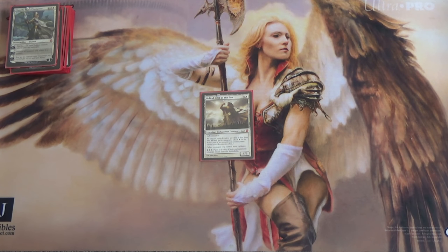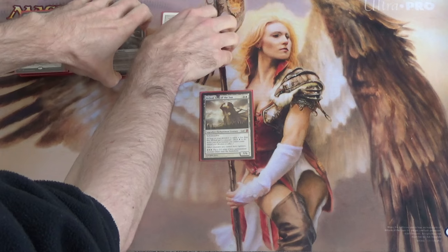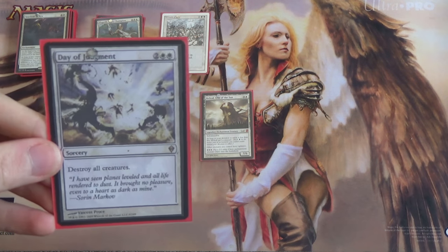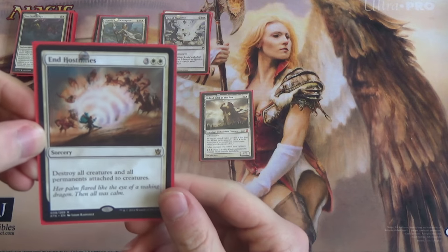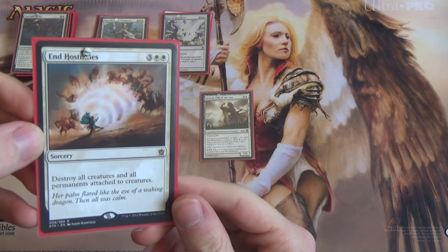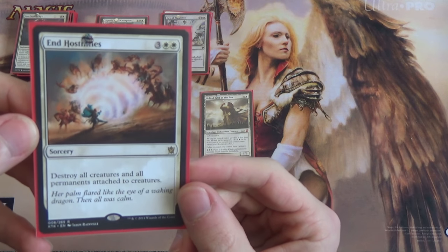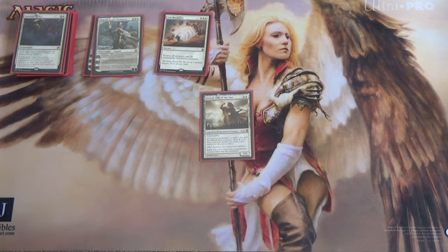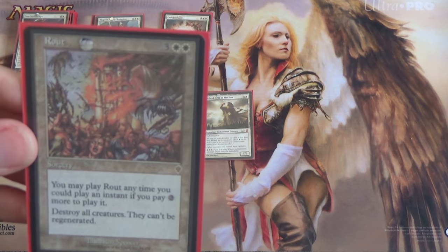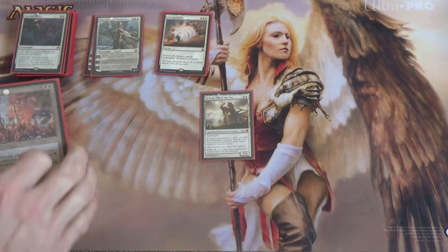Now because we're mono white, we have a ton of wrath spells. The obvious ones first — Wrath of God, of course. And then Day of Judgment, just because we need another 4-drop wrath. Next we have In Hostilities. I'm using it because if someone uses, say, Mind Control to take control of one of my permanents, I would like to be able to get it back, and In Hostilities will do that for me. Next we have Rout — five mana, but it has the option to be played at instant speed for seven. And it has the 'they cannot be regenerated' clause.